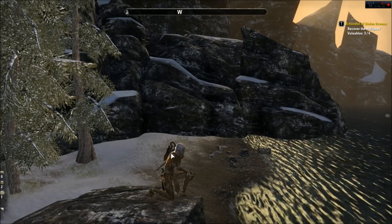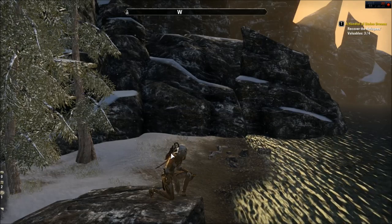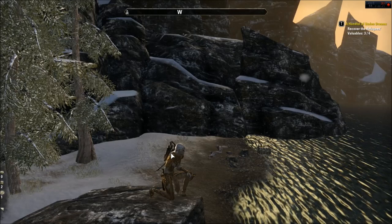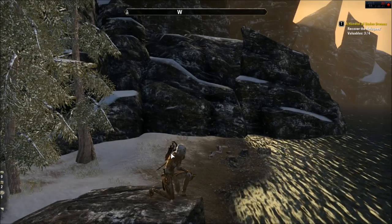You can get lockpicks from drawers, crates, and pretty much any lootable container throughout Tamriel. The easiest way to stock up on lockpicks early in the game is the tutorial in Cold Harbor — just make sure to search all of the containers there.